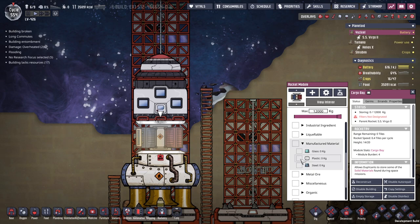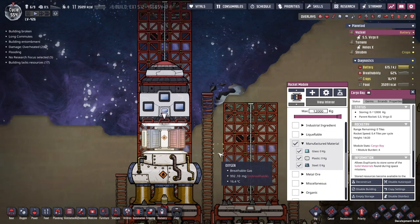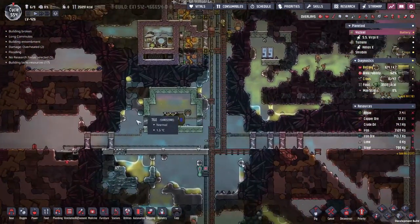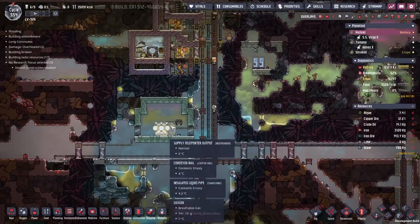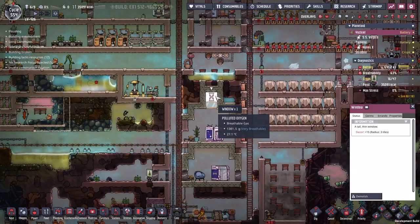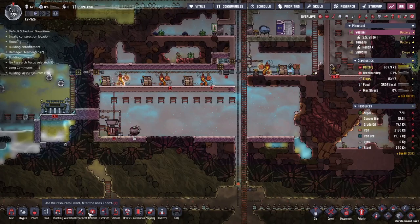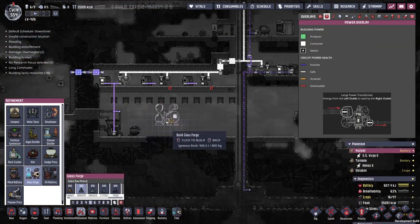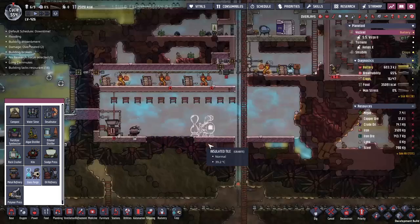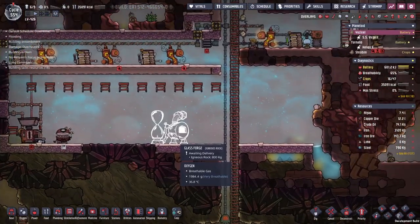I can tell you for definite the manufactured materials — I'm definitely going to want to have some glass, some plastic, and some steel. The problem we've got with the glass though is you might notice we've got an awful lot of solar panels here. This means all the glass that was around the POIs that generated naturally with the base has now been exhausted. So we're going to have to come down here and build ourselves something from the refinement — of course, it is the glass forge. The problem with the glass forge is that it produces very hot materials.